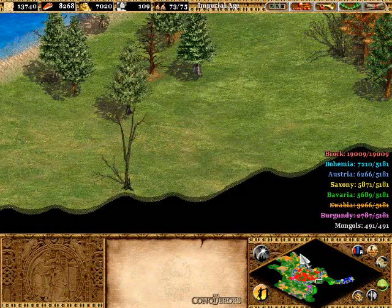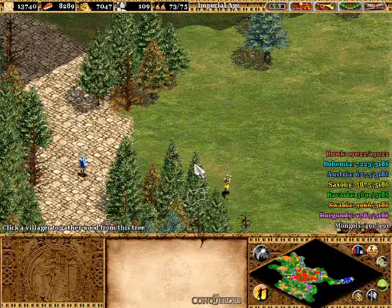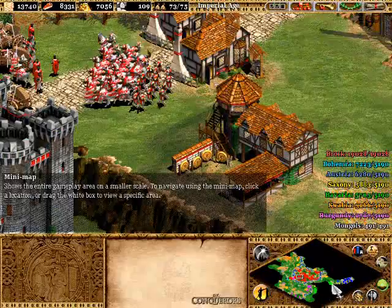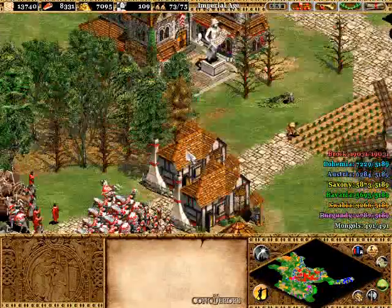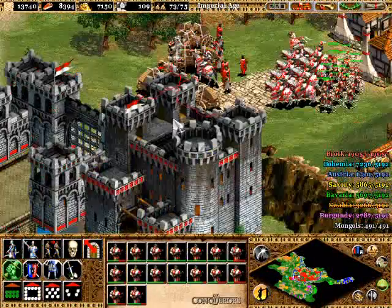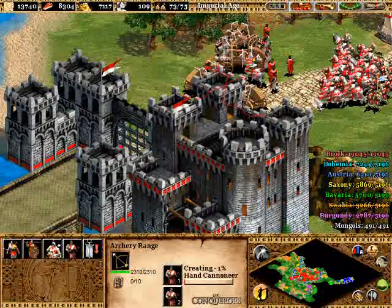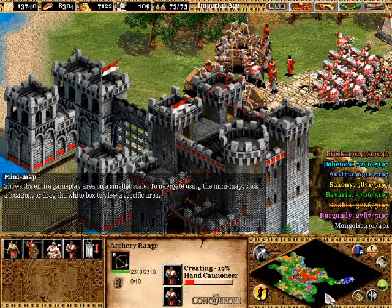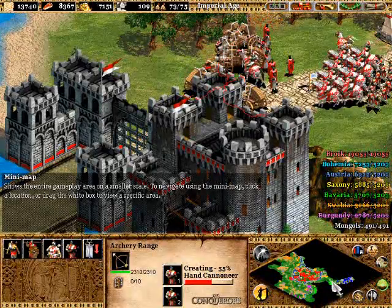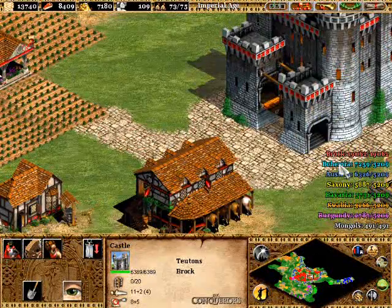Bavaria — there's actually a Bavarian Lodge restaurant down the street from me next to a Russian restaurant, so apparently we're going Eastern European. I will be taking them out — they're the only legitimate walled city. Saxony has some walls but nothing to worry about. We'll heal up these units and get a couple more — they have a small base with some jagged areas inside their town, but really nothing to be scared about.